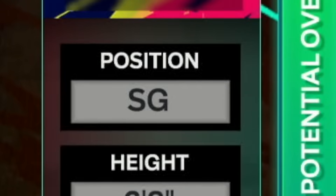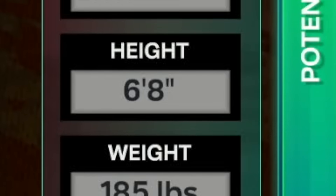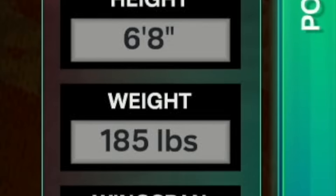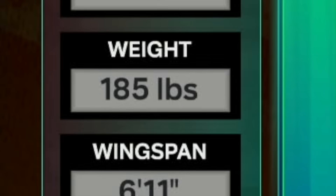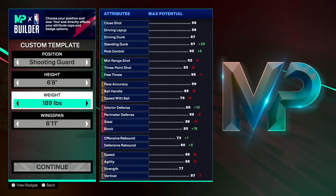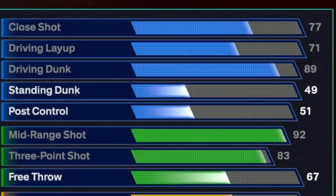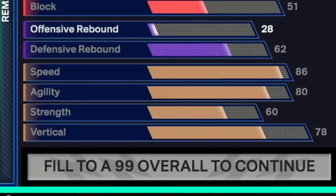2K capped the height of point guard builds — the tallest you can be as a point guard is 6-foot-7 — so this build is going to be a shooting guard. It doesn't change anything; it's just that this year the only way to make a 6-foot-8 is to go shooting guard or higher. The first attribute we're going to upgrade is driving dunk to an 89 and vertical to a 78.